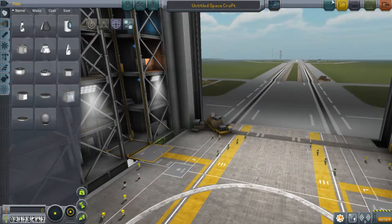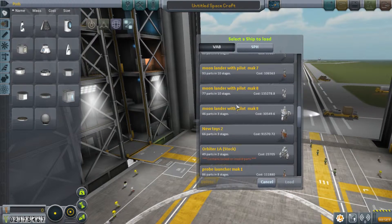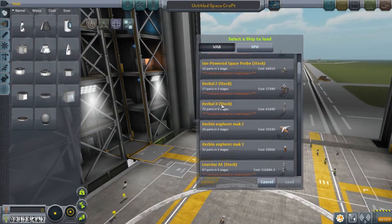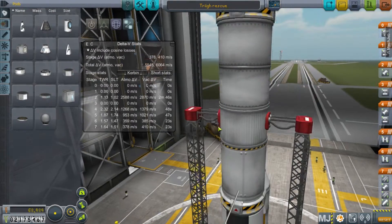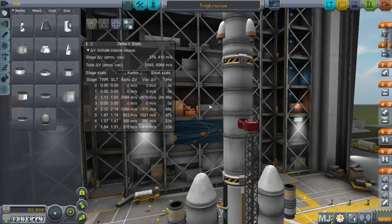I already have a pre-built launcher for Kerbal, so I'm rescuing from space. But you might need to build one from scratch. All you got to do is just build a regular ship that can get into orbit and has room for two. Don't forget to put MechJeb on it.